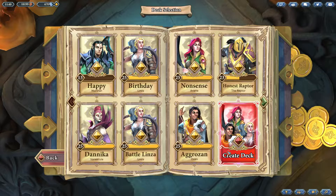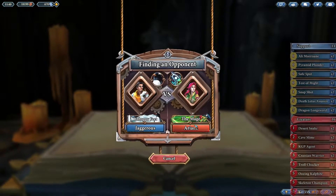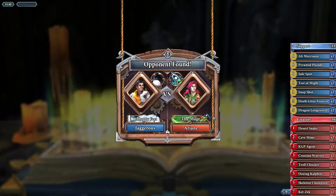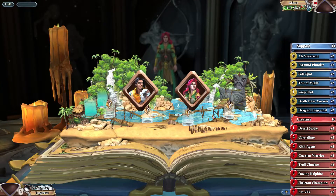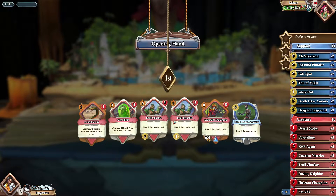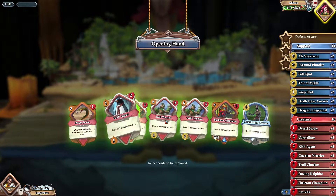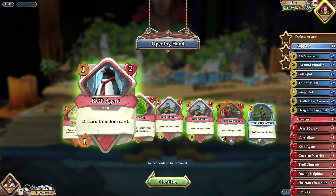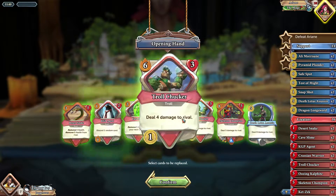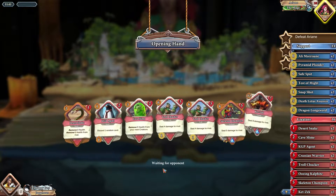Let's jump into this game. Happy birthday Danica — we're going with the agrazan deck. Let's see what we get. Troll Chucker is not great because we don't have KGP, but we drew KGP so we can actually Cave Slime into the Skeleton Champion and set up damage. Alternatively we can KGP both the Troll Chuckers. The only card we really want to mulligan is Death Lotus Assassin because we don't have any gold for it.